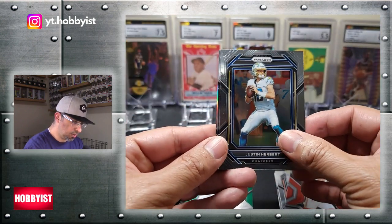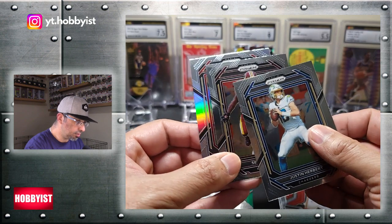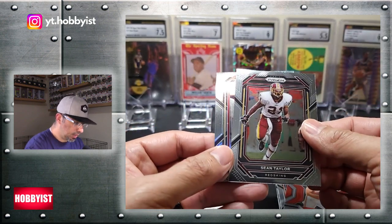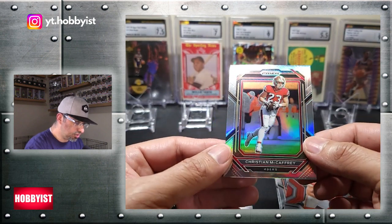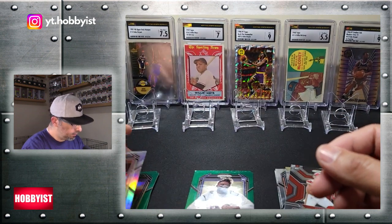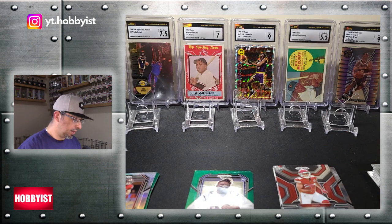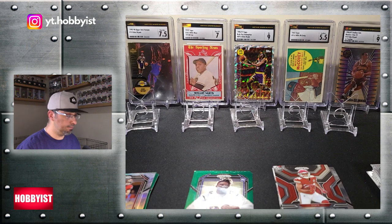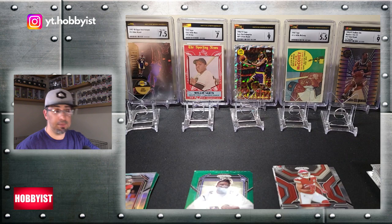There's a Justin Herbert. And I've only got three cards — that sucks. And a Sean Taylor. Followed by a Christian McCaffrey on the silver. I think I got an extra card in one pack or I just got shorted a card. I'm not sure. But on to box number two.